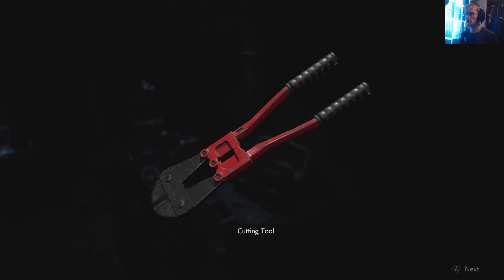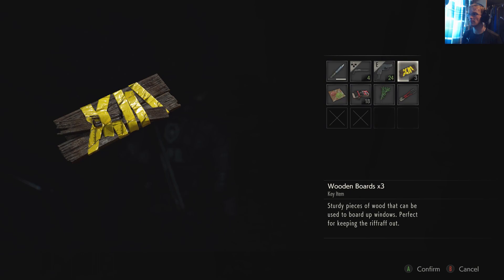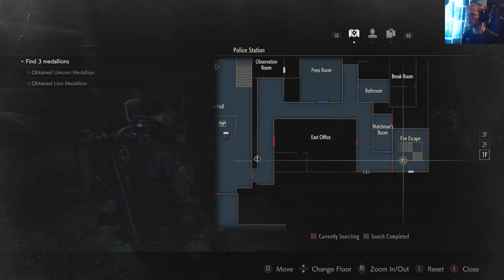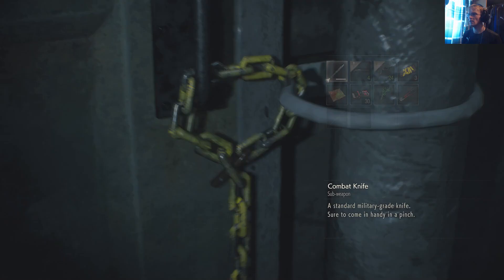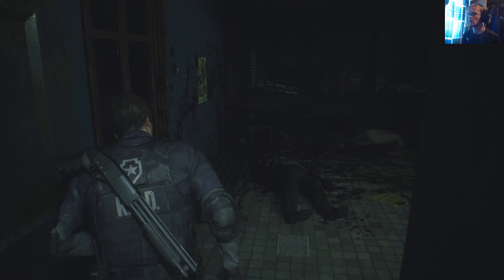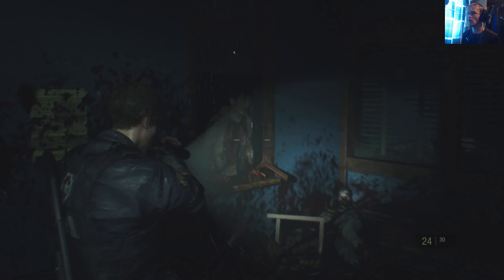Do you copy? Marvin? Oh, Marvin's not responding now — for f**k's sake. There's handgun ammo here. I think I'm going to need to tone down the graphics when I next play this game — it's not handling it very well at all. Let's use that tool to cut through here. There we go. Oh boy — so we're back on the east side of the station now.